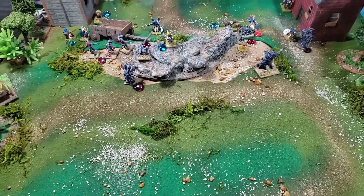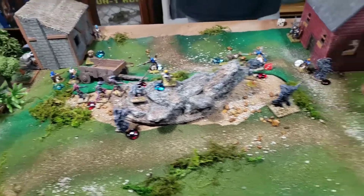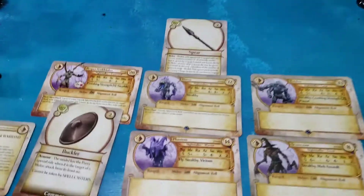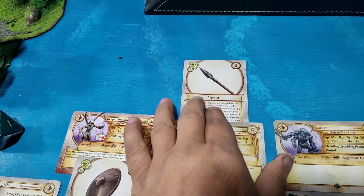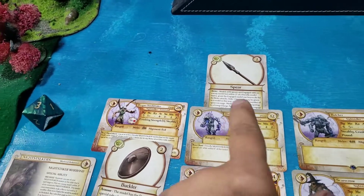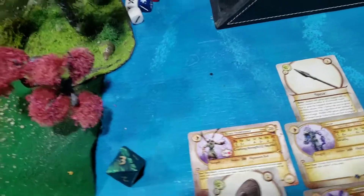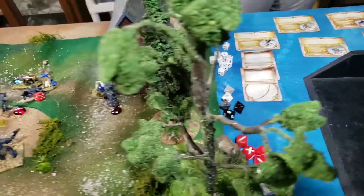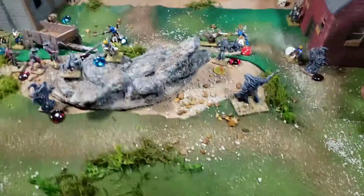This is round three of yesterday's Vanguard game. Burn the stores. There is a little mistake I want to clarify: my guys don't have any range, so he couldn't have a bow. I fixed that — I found a spear, which is the same price as equipment, and he can put that on. I can't put on a bow because there's no range to stack. You can have a bow on her because she has a ranged stat. So I just want to clarify that. All right, so this is round three.